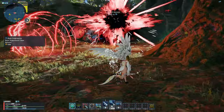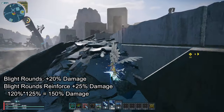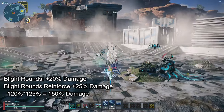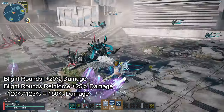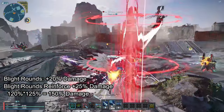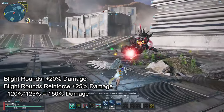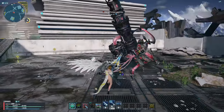Ranger brings to the table Blight Rounds that boosts everyone's damage by 20% — the best support skill in the game. It also has Blight Rounds Reinforced that increases that by an additional 25%. So 120% x 125% gives us 150% bonus damage for everybody. Ranger is a must for gigantics and boss fights.